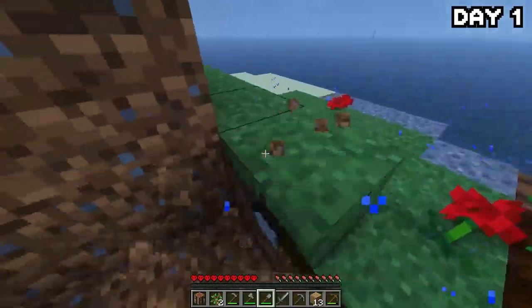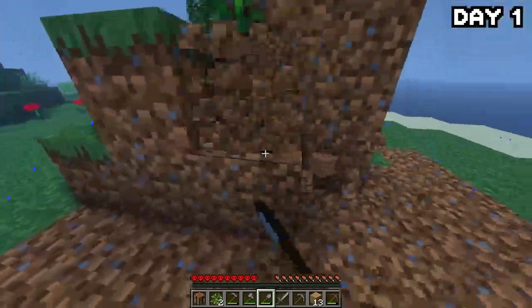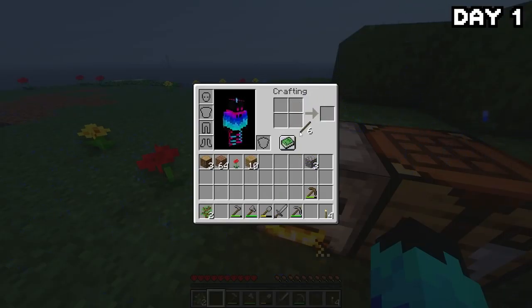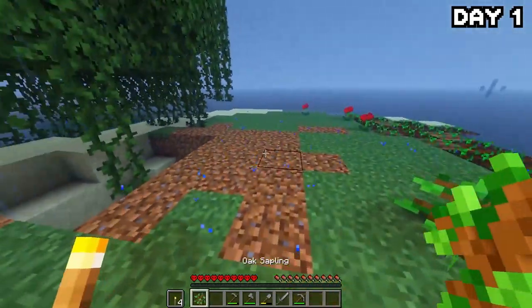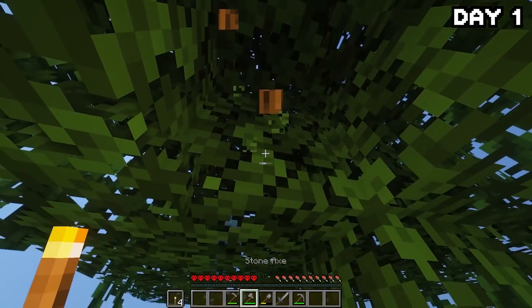I got to work planting them all down by the water, leveled a bit of the island to open things up and give me more resources to expand later, then made a furnace, smelted a piece of wood into charcoal, and made some torches so the night wouldn't be as dark. Then I went around planting my saplings and finished cutting down the tree, but the thunderstorm was not letting up.